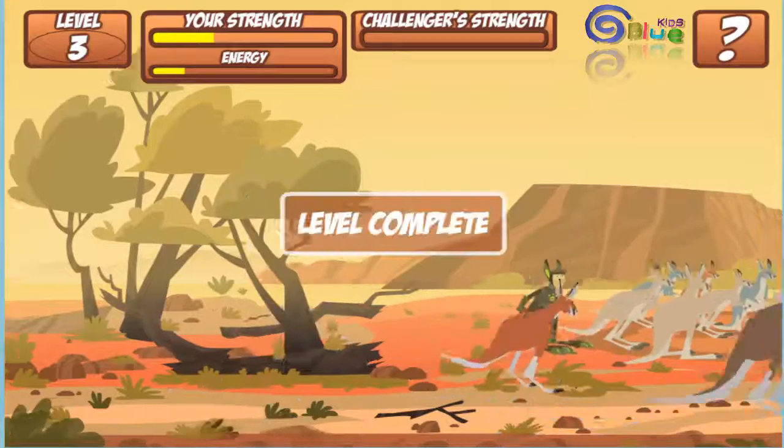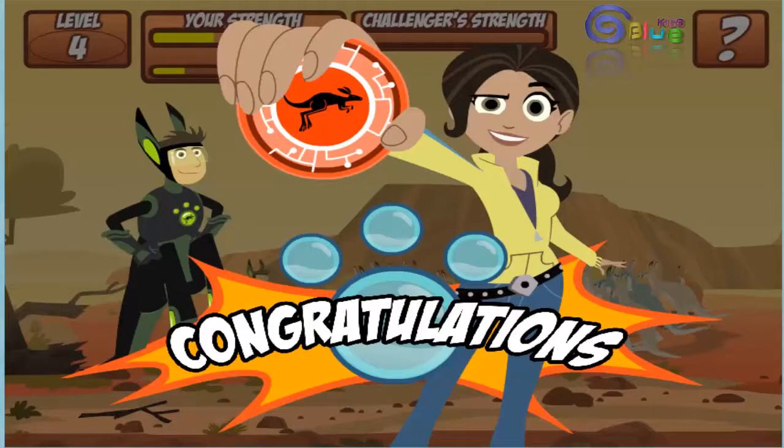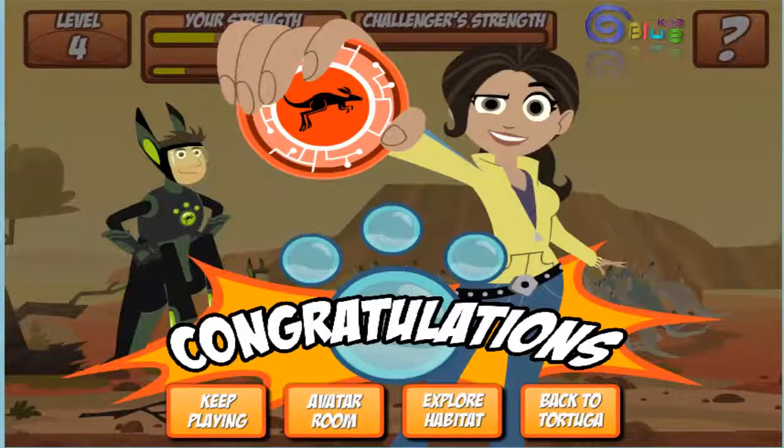Level complete! Congratulations, you've earned your kangaroo disc for your creature power suit. You'll find it in your room in the Tortuga. Keep playing.